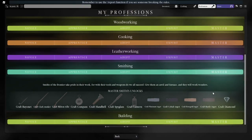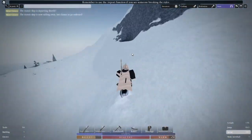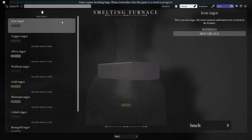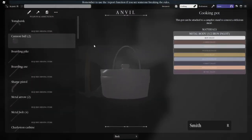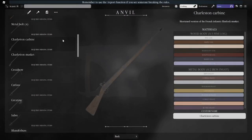Smithing is the first profession you should focus on. To complete smithing, buy a pickaxe in St. Paul and mine some ore from Western Cave across the river. Then smelt it into iron ingots to get novice. Then make cannonballs until you complete apprentice. Then make Charleston carbines to complete adept, expert, and master smithing.